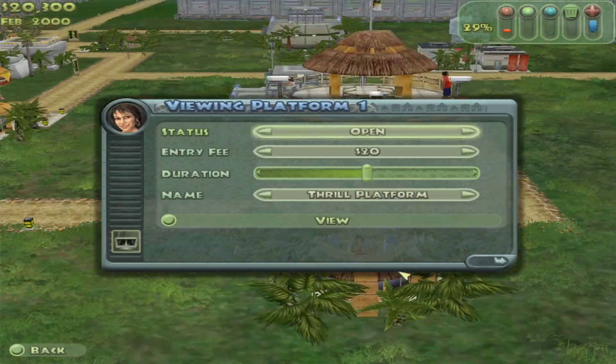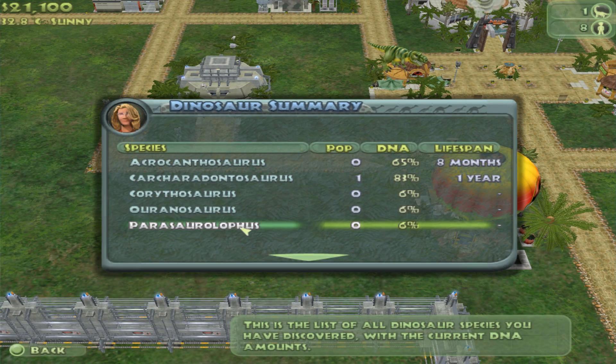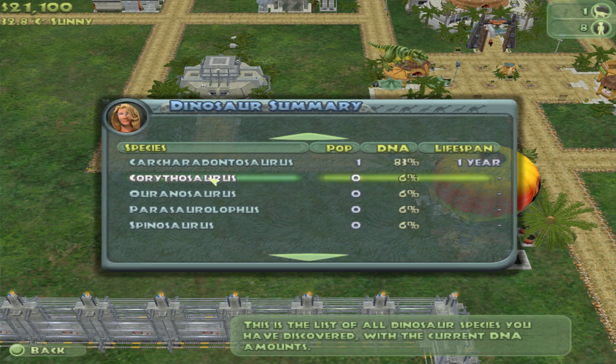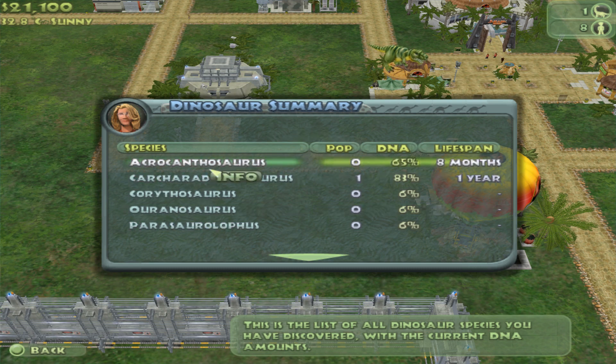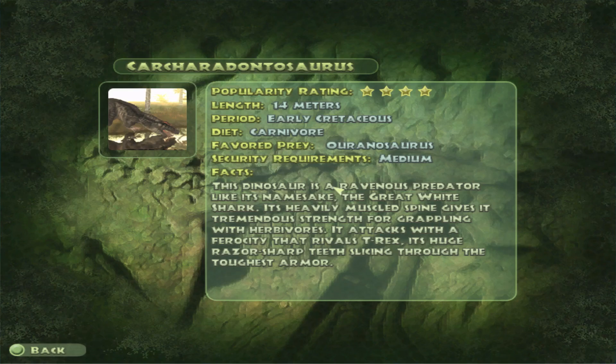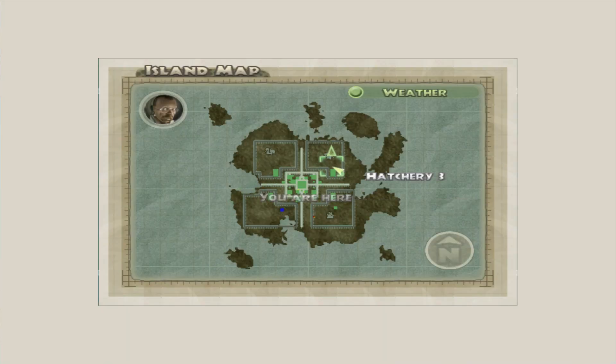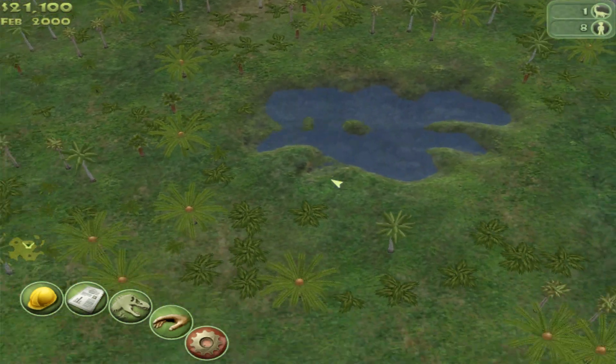The Carcharodontosaurus is at 83% — he probably has about two years in him. I need to put big dinosaurs in here. A T-Rex isn't going to work, a Spinosaurus isn't really going to work either. It's going to come down to who's bigger — the Acrocanthosaurus. The Acrocanthosaurus is one of the dominant predators of the early Cretaceous. The Carcharodontosaurus attacks with a ferocity that rivals T-Rex, with huge razor sharp teeth. So I think we'll put the Acrocanthosaurus in the smallest paddock and find a way to route the safari adventure around it.